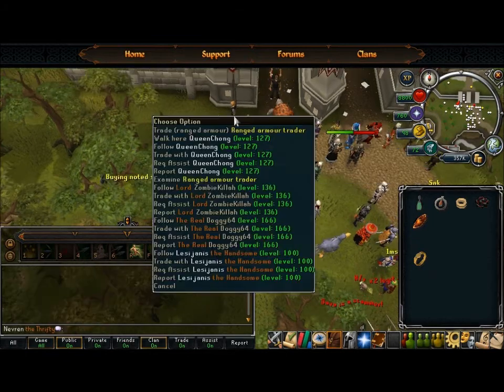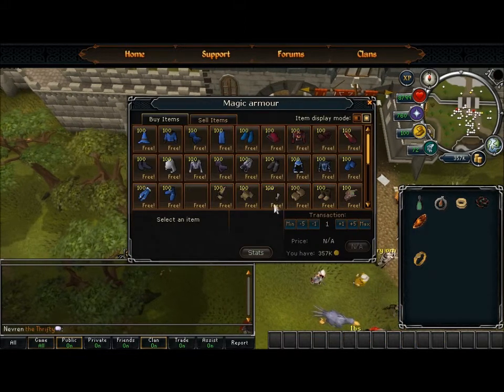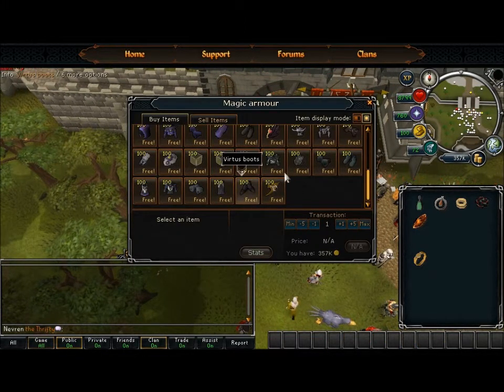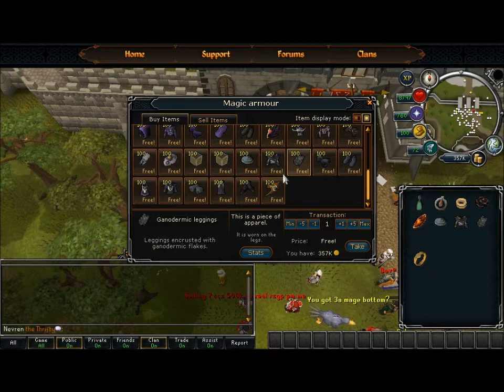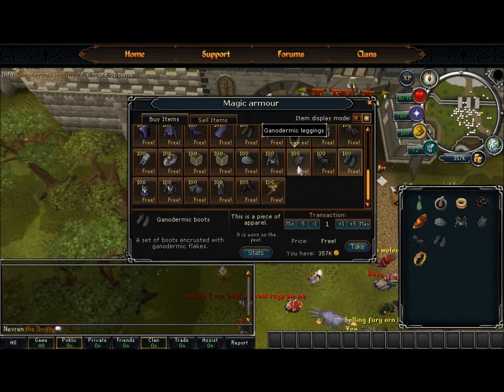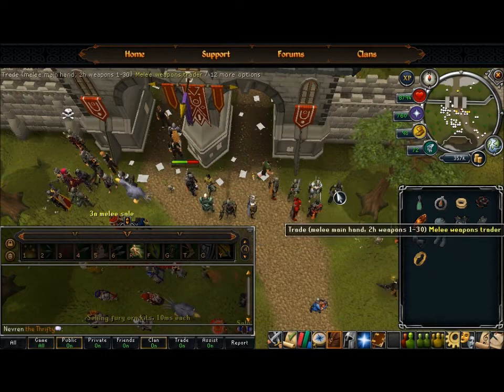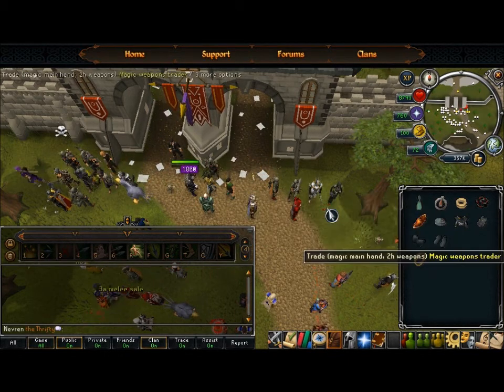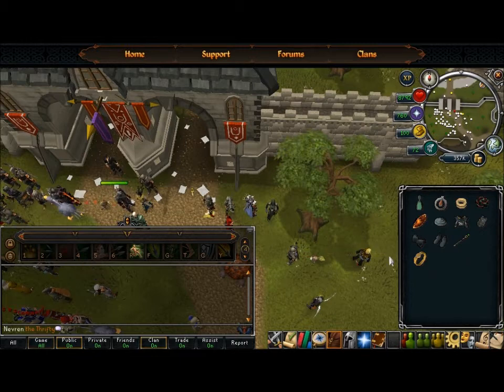Let's go pick up some mage gear. Go to the Magic Armour Trader and pick up whatever you use in game. I have Ganodermic so we'll use that. This is all stuff I have in game — that way I know how I'll perform and I don't have any excuses. I suggest doing that too. I'll pick up an Armadyl Battle Staff because it makes the Divine Storm spell a lot more powerful. It's like 10-11 mil but definitely worth it — I'd highly recommend the Armadyl Battle Staff.